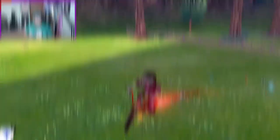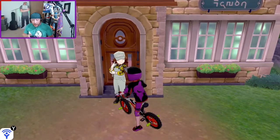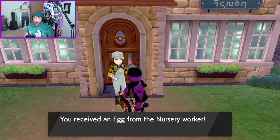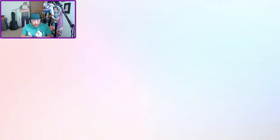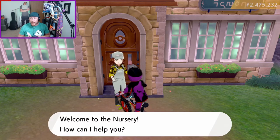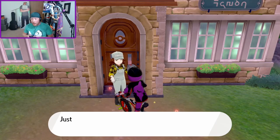I'll skip forward a bit — the Daycare lady just made us an egg. We can actually decline this egg, because all we're waiting for is for the two parents to generate one. Once the two parents generate an egg, that's the mechanism that triggers the egg move to transfer from one Pokemon to the other. So now I'll just take my two parents back.